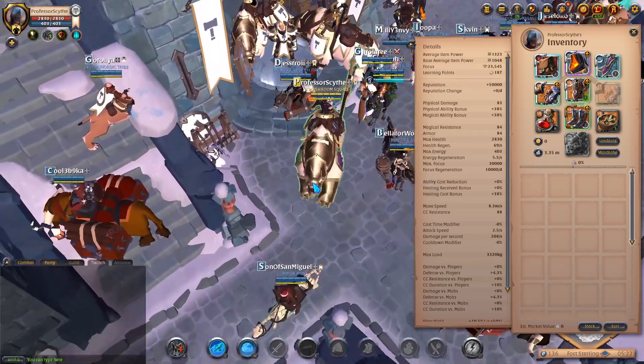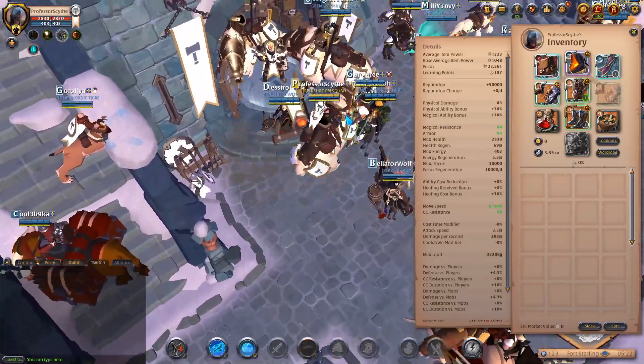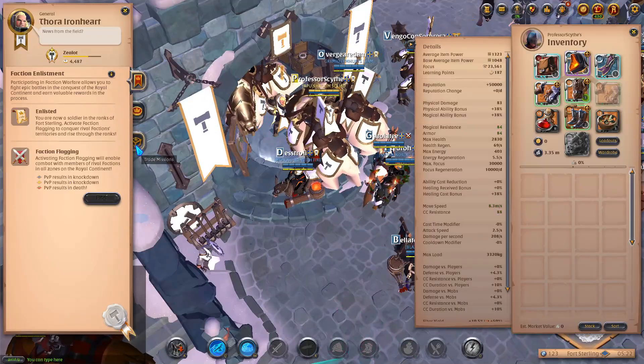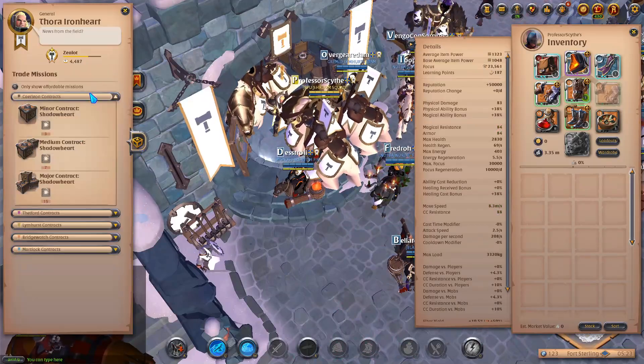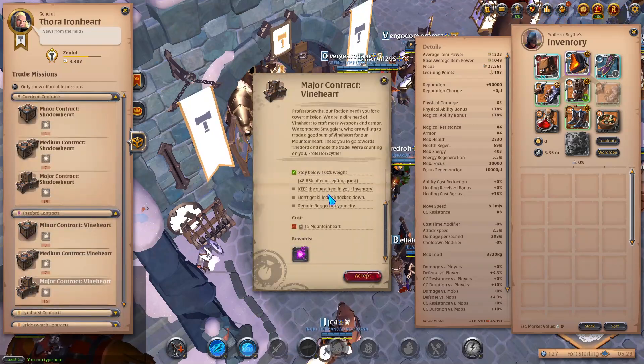So we are flagged now and it's going to show on our mount. We have the faction symbol on our cape as well as on our mount — everything is Fort Sterling decked out. We can come back to the NPC and do trade missions to different locations, though we will have to pay hearts to do these contracts, and they do give you rewards.